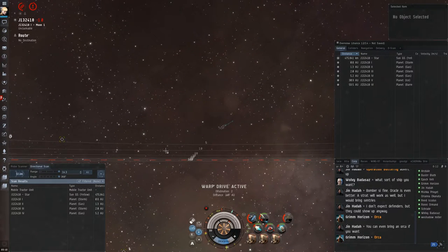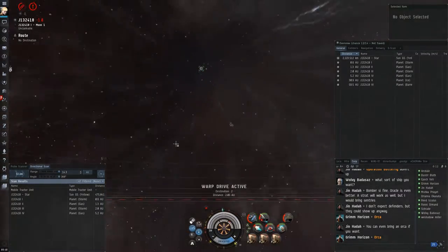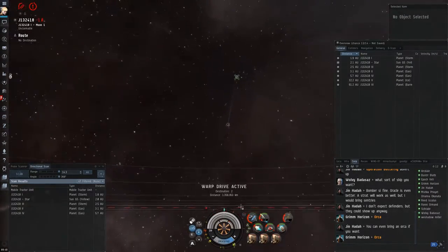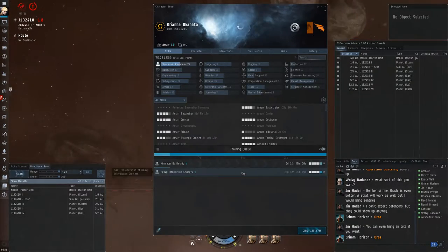I go ahead and decide I'll fly back and finish off the MTU. What actually happens here — I had to fiddle with ShadowPlay a lot — is I warp back and finish off the MTU, and then I also shoot all the wrecks. That's something you want to generally get in the habit of doing, just kind of like covering your tracks.